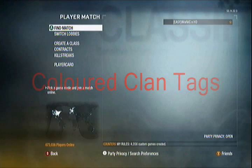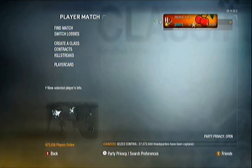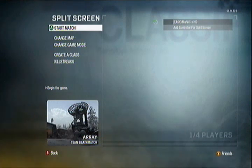First you have to go onto Xbox Live. This is the colour clan tags Xbox Live at player match. Go over to your gamertag, press B and go down to local and press split screen.